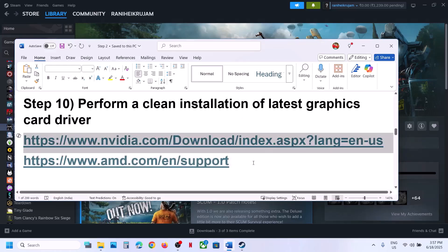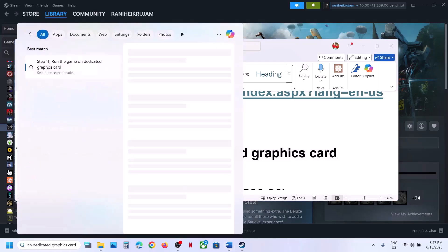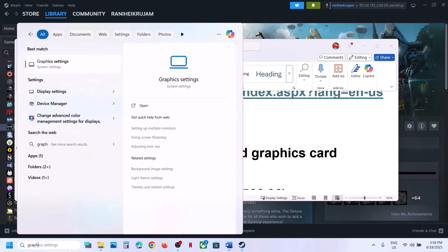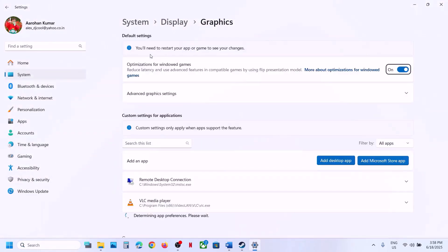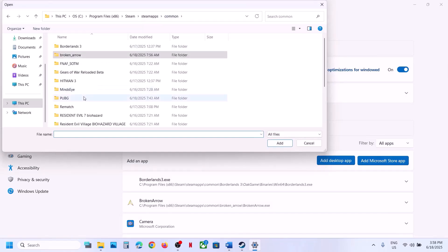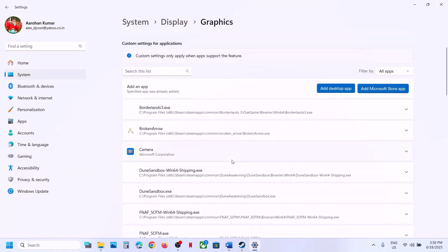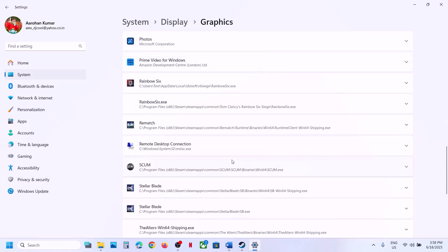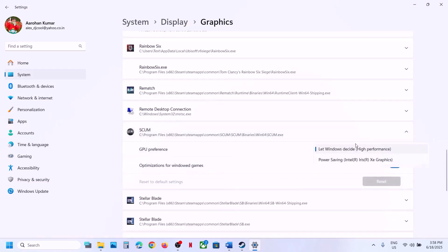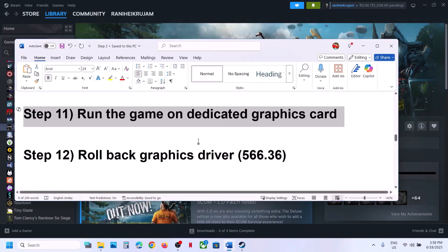The next step is to run the game on the dedicated graphics card. Type Graphic Settings in the Windows search box, click on Graphic Settings, click Add Desktop App, go to the game installation folder, select the game exe, and click Add. Find the game in the list, click on it, select High Performance, and launch the game.